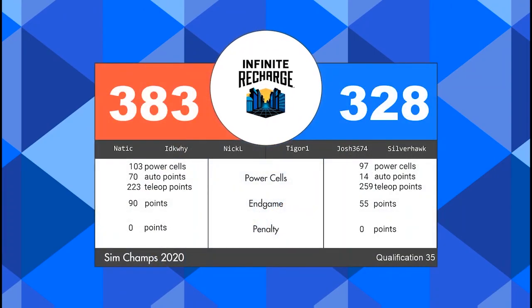Red did end up going home with that match, 383 to 328 in favor of the red alliance. They will also take home the two bonus ranking points. The blue alliance, though, will not walk away empty-handed — after scoring 97 power cells, they earn a ranking point for energizing their shield generator.